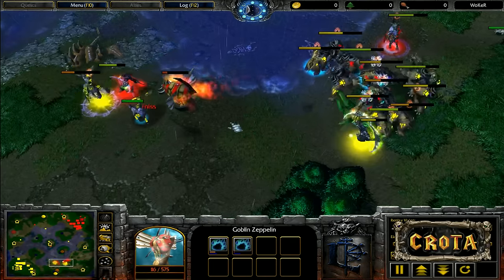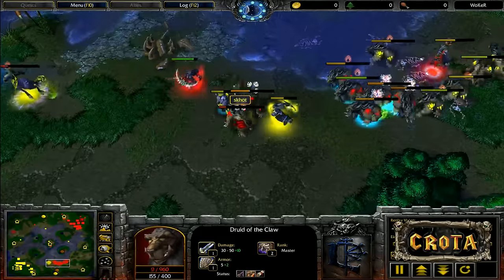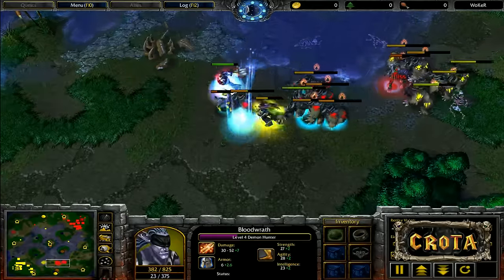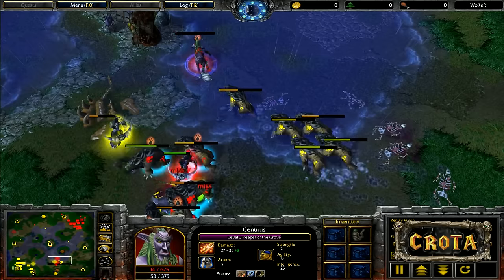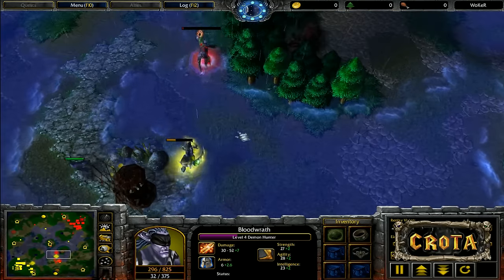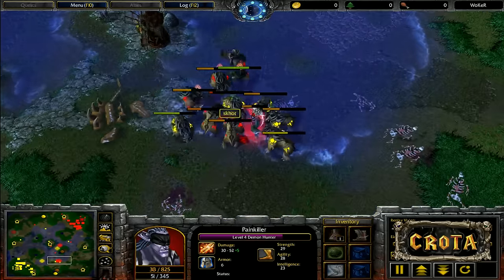Foggy has been using the Zeppelin extremely well, but if the Zeppelin is taken out, one Bear may get lost. A Scroll of Healing is quickly used and a Staff of Preservation fires. Both sides are still fighting. Foggy may end up losing the Keeper of the Grove — one more attack, a Mana Burn, something is needed. Boots of Speed not available as a major fight continues in the south.